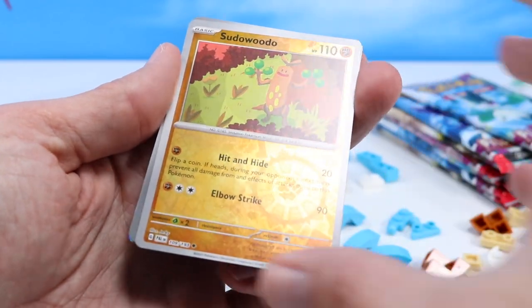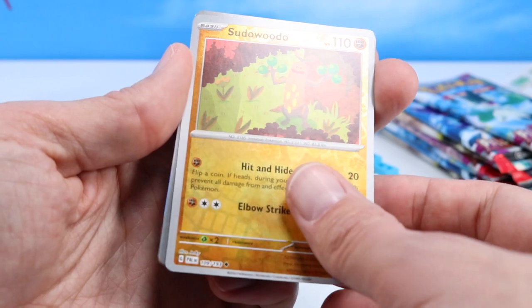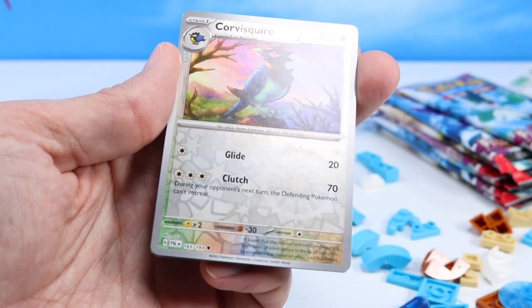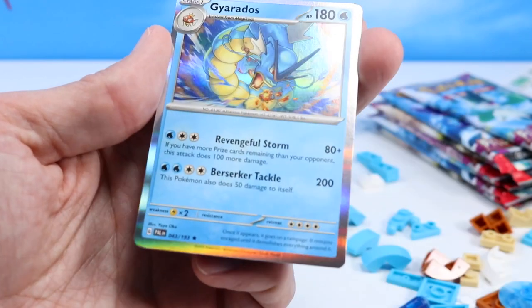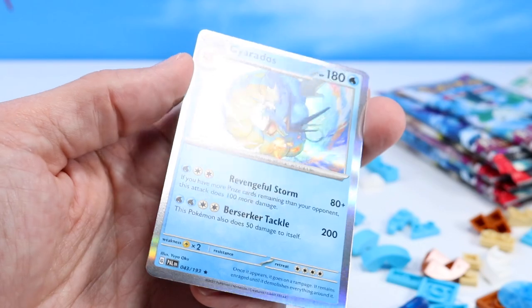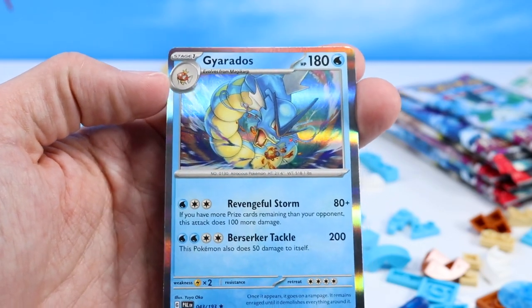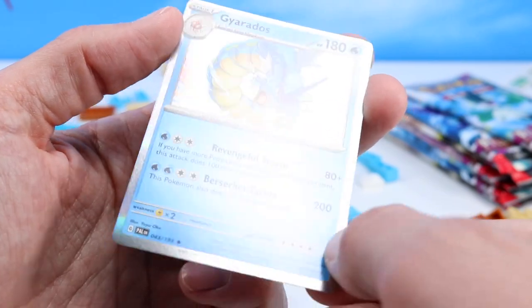A Sudowoodo — that's great. A Sudowoodo with a shiny base card. Very cool. Corvisquire with a shiny. And... Gyarados! A holo Gyarados — that is a great find. I actually have a Gyarados as part of my team at the very end. Always nice to have one of these. That's a great looking card.